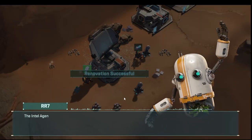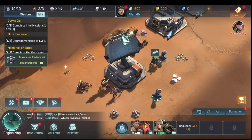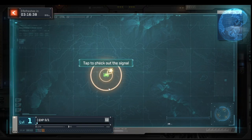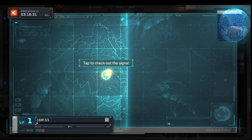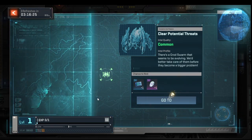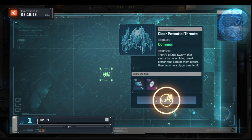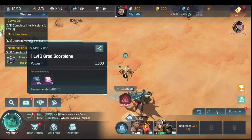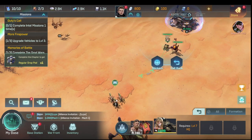We have enough to upgrade — the intel agency is complete. The intel agency starts marking radar mission points on the map. It resets every 12 hours and gives another batch. Every time you fill the bar it resets and gives more options. Getting through the first four or five levels of the intel agency is relatively quick — we click it on the map, grab all resources, and attack.